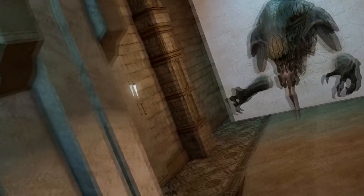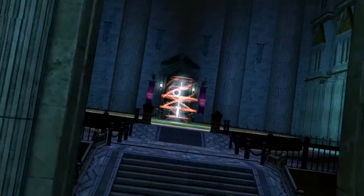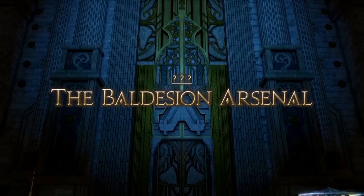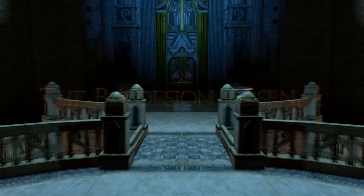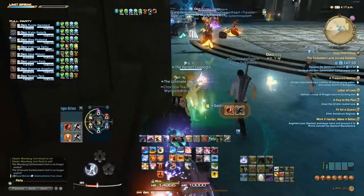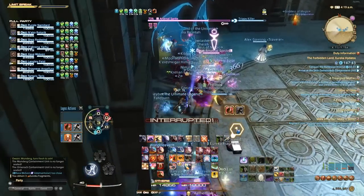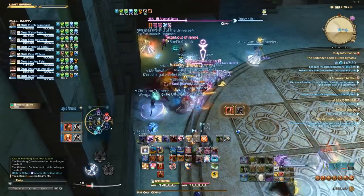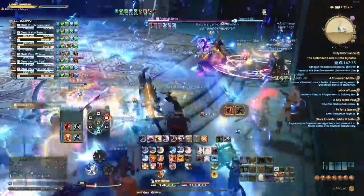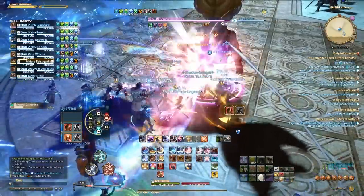The last thing I want to talk about, and potentially my favorite part of Eureka as a whole, is the Baldessian Arsenal. This is a 56-man activity with no matchmaking — you need to find a Discord server to get a run organized. The Discord community around setting up a BA run is super great and not a hassle at all. When I heard you had to join a voice chat and listen to callouts, I thought it sounded like a huge pain, but it's incredibly simple. You just need to listen to callouts so you don't get hit. BA is also the only content in the game where you get a warning message before unlocking it telling you it's hard — not even Savage or Ultimate does that.